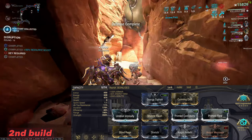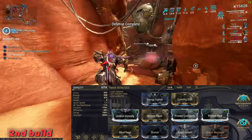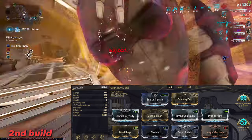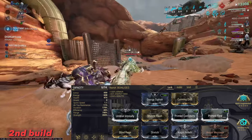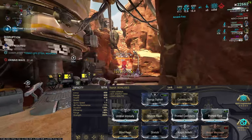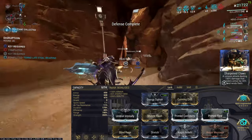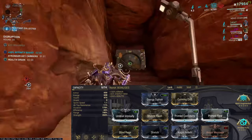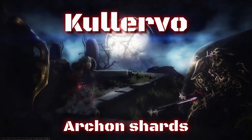For the second build, we removed Umbra Vitality and Adaptation for Muzzle Flash and Duration. This will blind enemies every six kills for 10 seconds, for more crowd control alongside the Epitaph, to make it easier to survive when reaching level cap. I'd recommend replacing Arcane Fury with Arcane Energize on both builds if you are not running in a squad, as energy will be slightly behind your consumption.